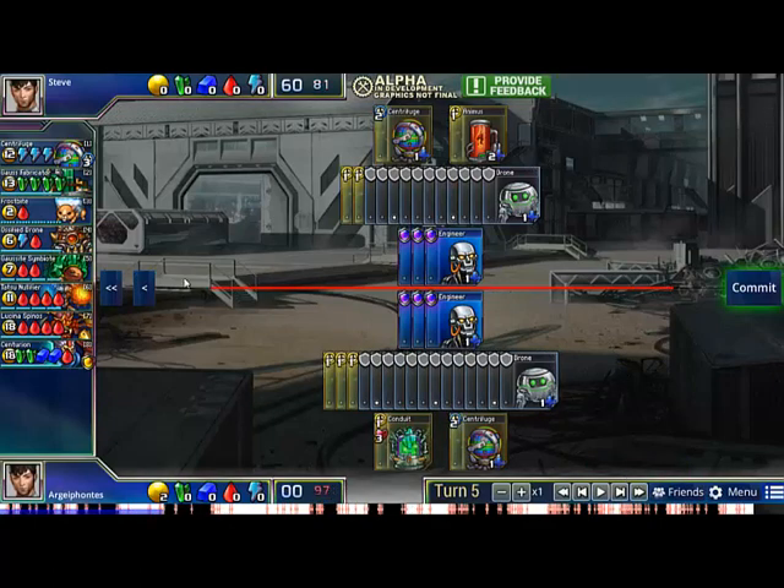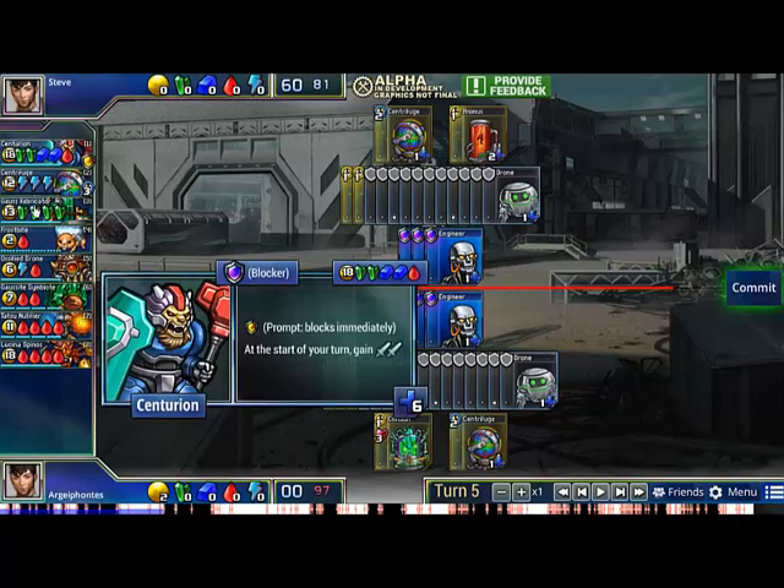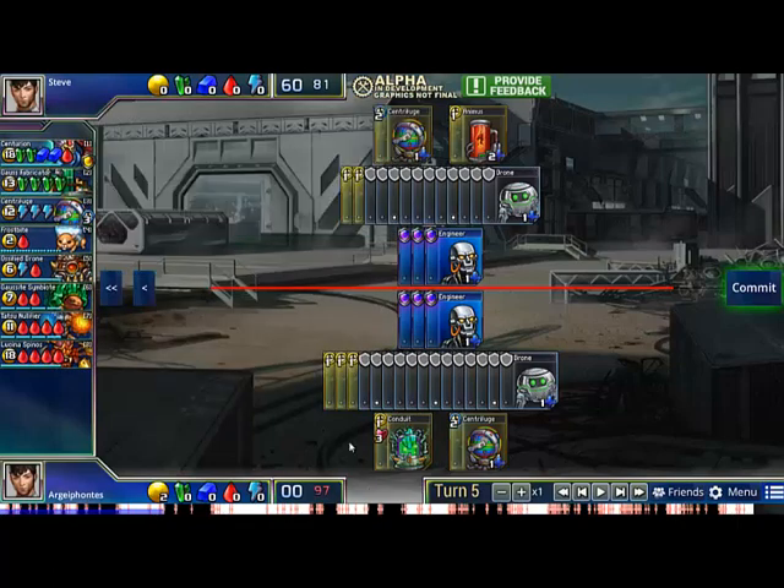I just go for a Conduit here, because I want to go something like Centurion into Gauss Fab, and I need to start stockpiling the green now to do so.